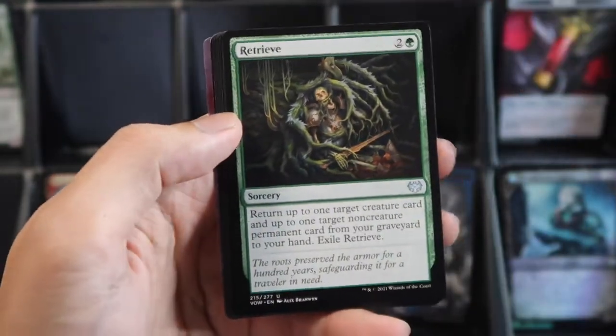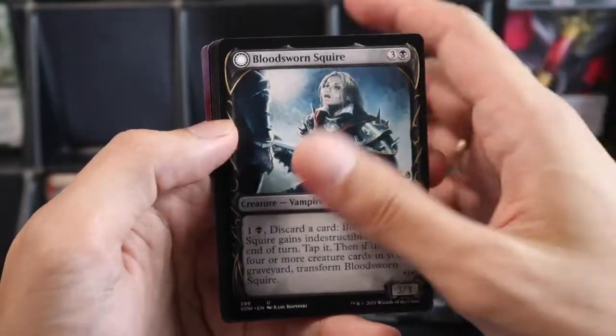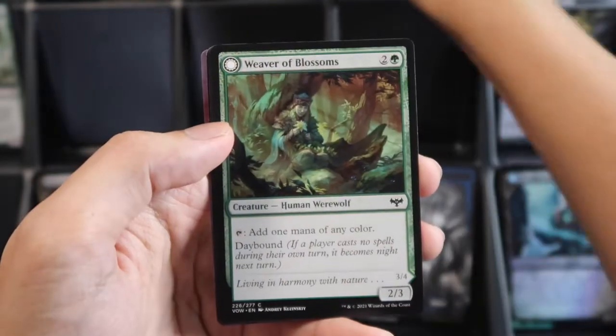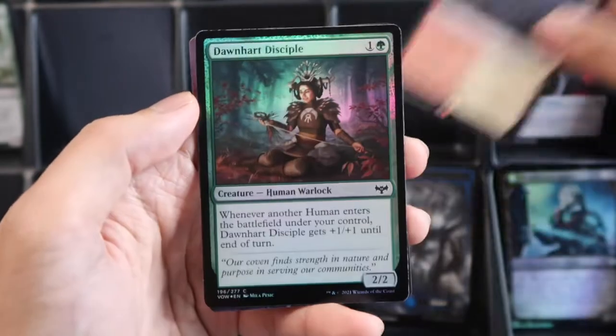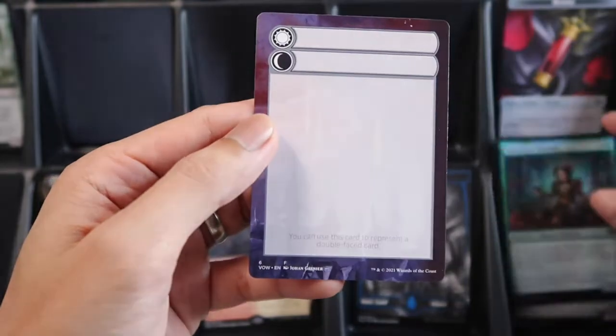Three commons, two uncommons, we have showcase, and then for the slot — what's that? — it's Sundown Pass rare, and a foil Dawnhart Disciples, foil.